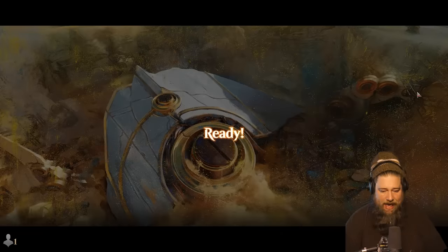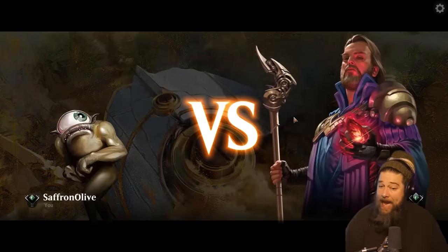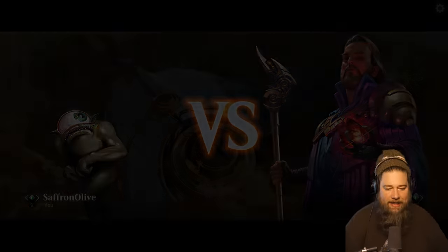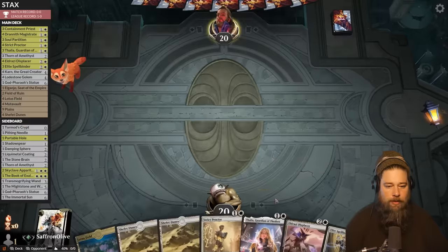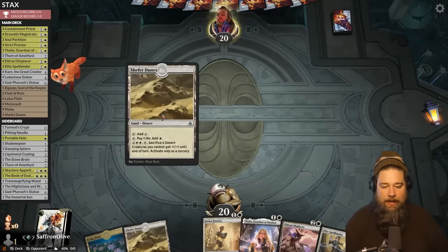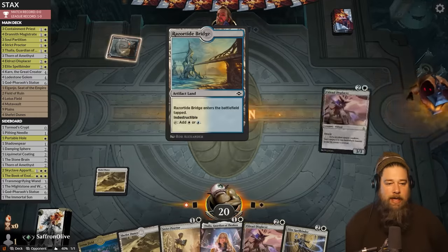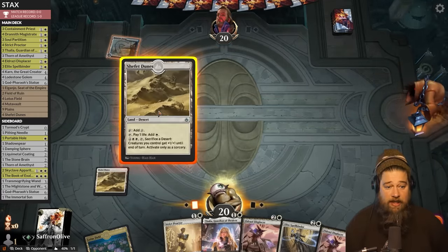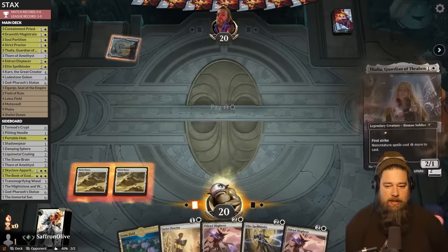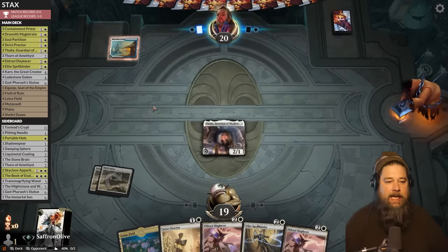Against the Odds time — we are teaching Arena Zoomers about stacks this week. We have the Proctor Lotus Field draw with some stacks. Thalia is a stacks piece. Artifact land — Karn can be pretty punishing against artifact lands. Let's play Shefet Dunes into Thalia. There's got to be some sort of affinity deck — opponent plays a Darksteel Citadel and Ingenious Smith. Now I kind of wish we'd run out the Strict Proctor.